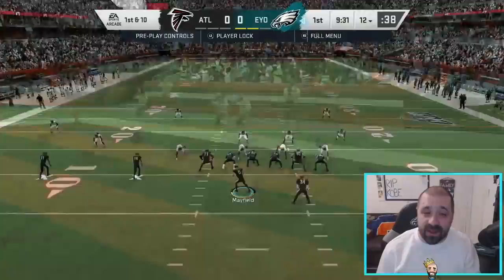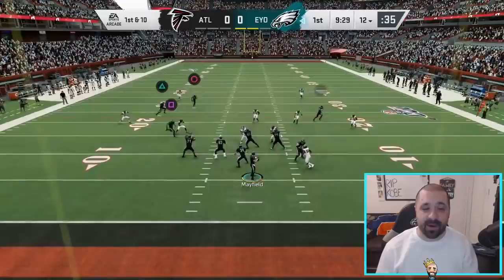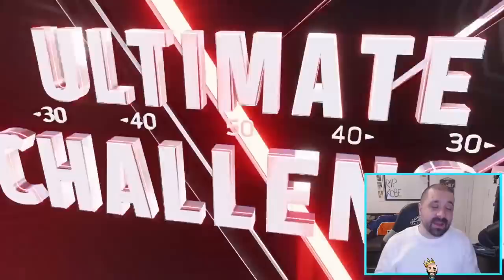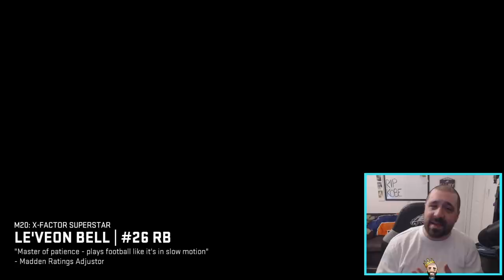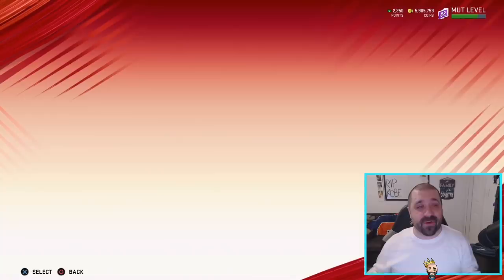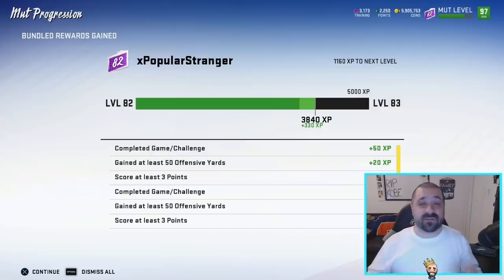Those are the best ways to level up and get your rewards. Remember the main goals right now are the 96 and 97 overall Power Up Passes, plus those legendary packs and quick sells — some really good rewards. That's how you level up fast in MUT 20, especially for Series 5. When Series 6 arrives we'll do the same thing. If you have other solos that work for you, leave them in the comments. Thanks for tuning in — my name is Popular Stranger, I'm out, peace.